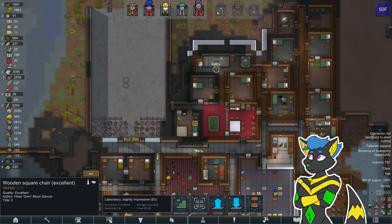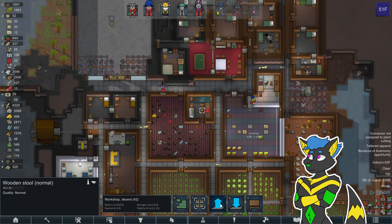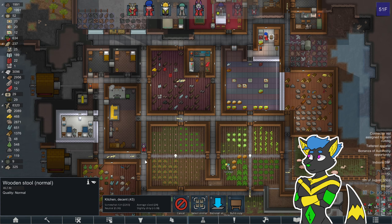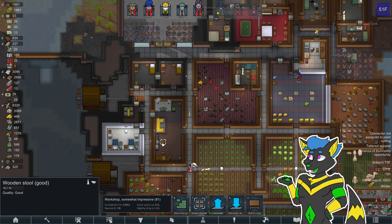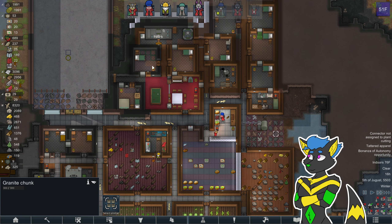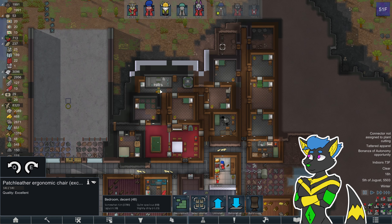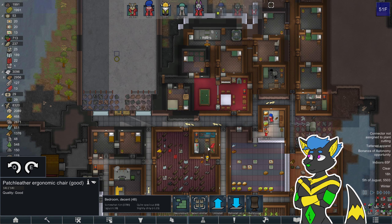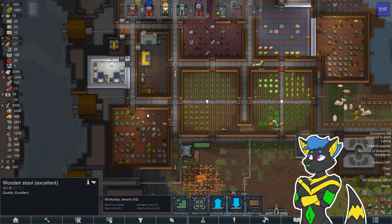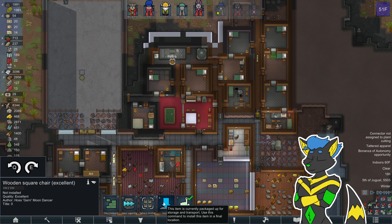Definitely the researcher chair should be switched — this is a good chair, though. Most of these — masterwork and excellent. Actually, not many people sit down for long periods. Excellent one goes there, decent one goes here. The butchery table is not used that much, might just use the wooden stool or the wooden chair.